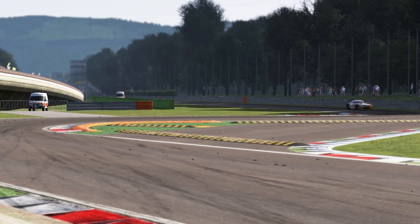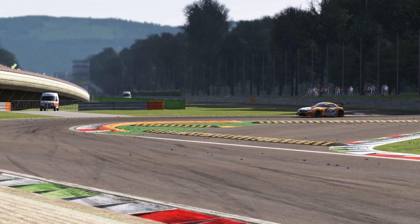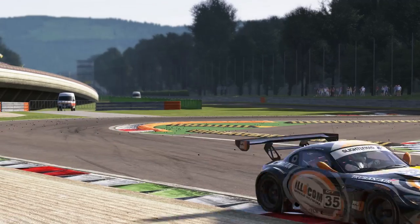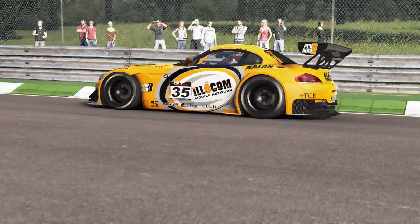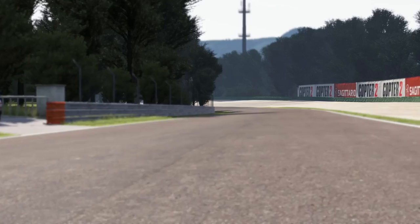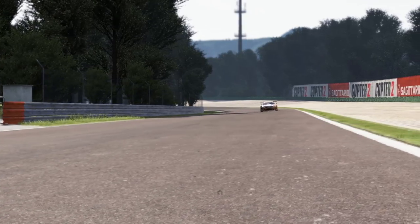Some cars need second for this, some need first. Go for a late exit on the second apex so you can get a good exit into Curva Grande. This long sweeping right-hander can be taken flat out. Let the car run wide and bring it over to the right before braking into Variante della Roggia.